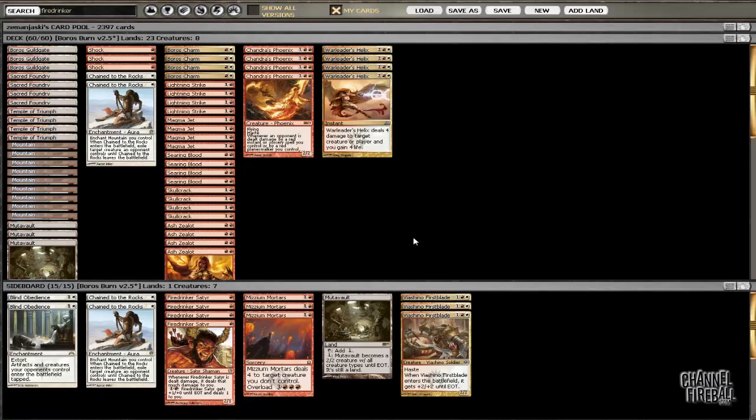None of my other cards interact with Fire Drinker Satyr at all. The idea for Young Pyromancer against control is that yes, it's a turn 2 play, but often that's the best I can do anyway, and for 1 and a red I can always cast it — whereas Ash Sailor can be difficult to cast on turn 2. All the spells I'm casting on my opponent's end step basically just put an extra 1-power token into play, making it a 2-for-1, exactly like Fire Drinker Satyr, but it makes every other burn spell in my deck — nearly 30 post-board — substantially better.